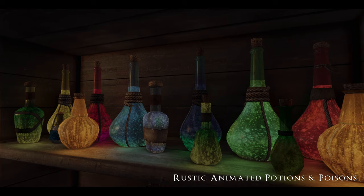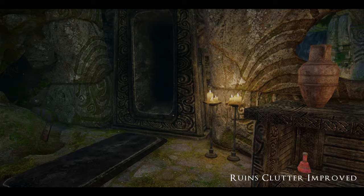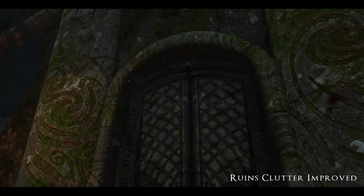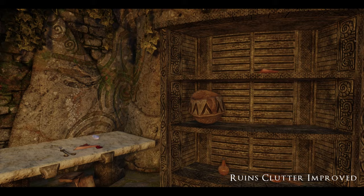Next up we have Rustic Animated Potions and Poisons — they change colors, they're animated, they glow. What else could you want? Next, Ruins Clutter Improved. This is an old school mod but it still holds up. It retextures all of the metal and Nordic ruined dungeons, plus retextures all the clutter like tools, furniture, and urns. It's a pretty in-depth mod, it looks great, and I haven't found anything that could replace it.